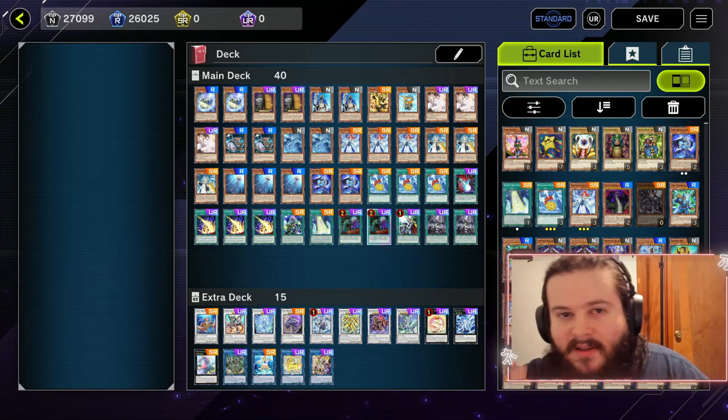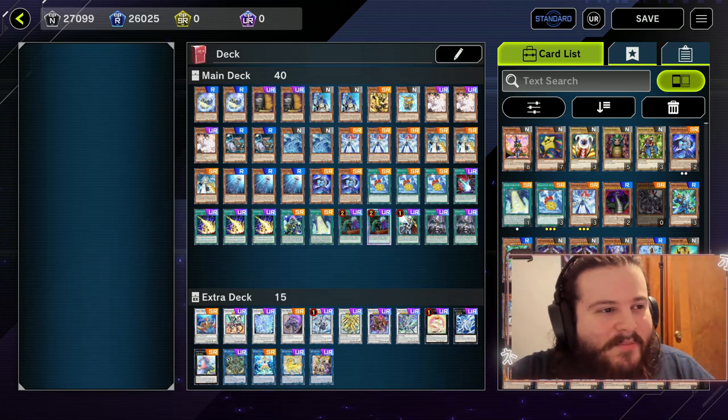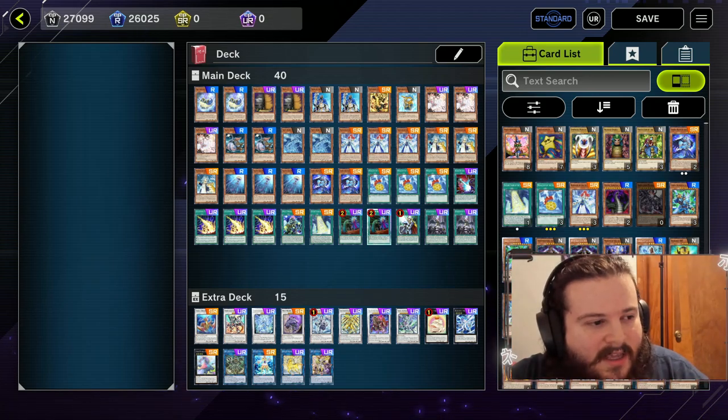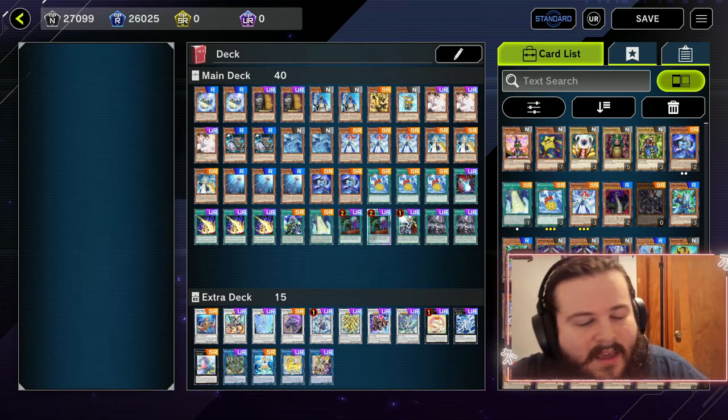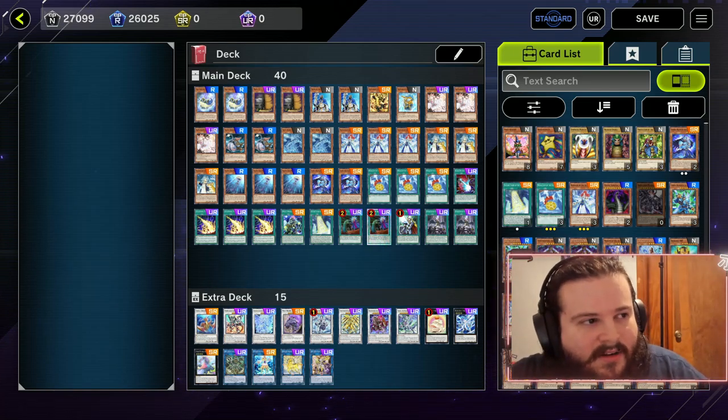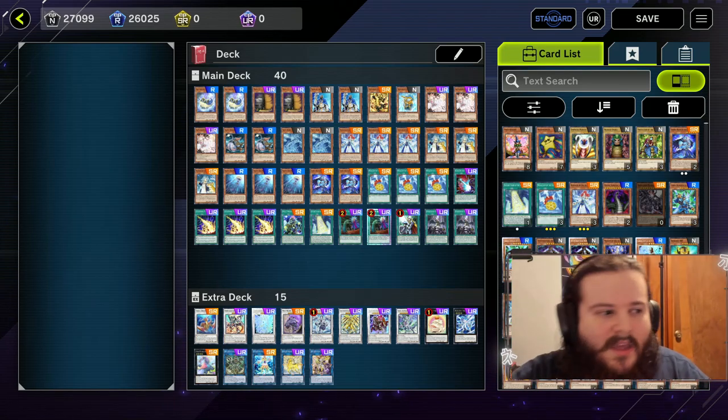I actually beat one of the Swordsoul decks, surprisingly. But man, there are just so many better decks you could be playing. If you want to do silly synchro plays, there are so many better options. I just don't think the Ice Barrier archetype is very good to begin with.